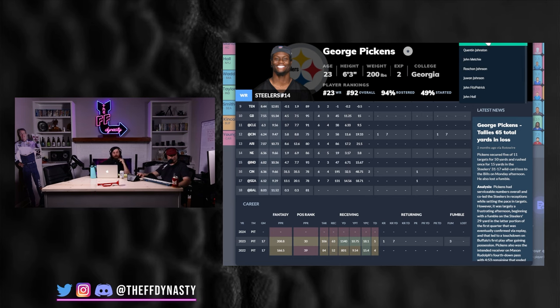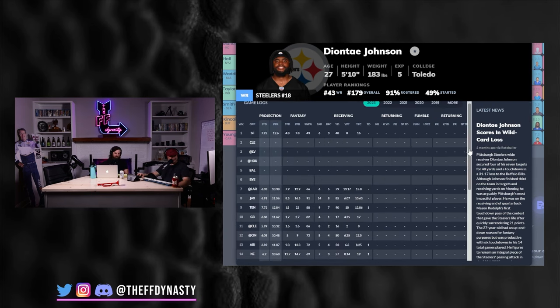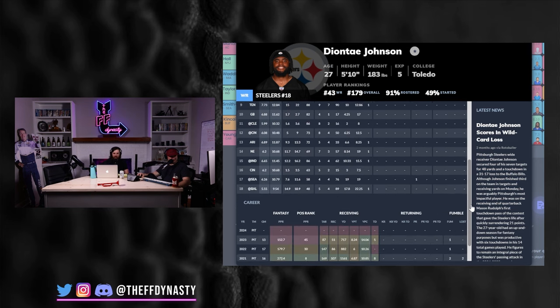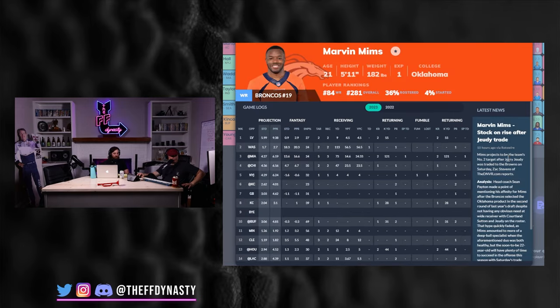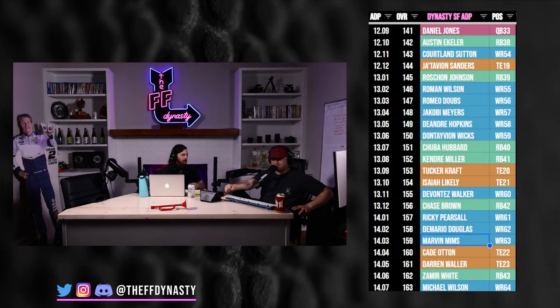Mims will likely move up to a ninth or tenth rounder, maybe higher. If your model was really supporting Mims and they've now cleared space for him, the narrative fits — go all in. I didn't mind Mims coming out and liked him in the middle of the second last year. There was some explosiveness shown. I'm fine holding, but if he jumps up to a range where you can re-rack for Lad McConkey or AD Mitchell, you could certainly make that move.